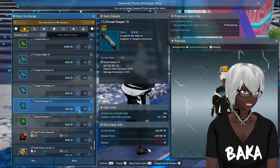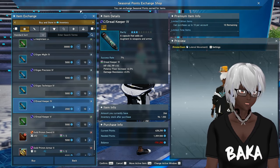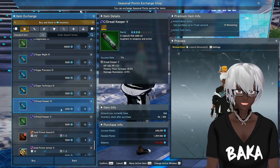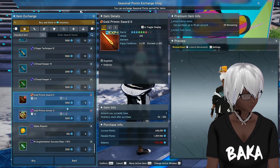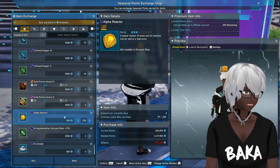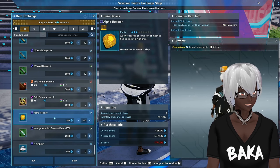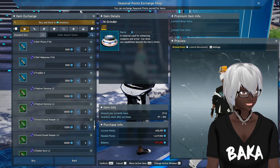Dread Keeper — I'm not sure if the 4s are still worth grabbing, but the 5s definitely are. Check the market to see if it's actually worth making Dread Keeper 4s into 5s, because sometimes the 5s are cheaper to just purchase outright and you can skip the 4s. But having both means you can upgrade if you're creating Grand Dread Keeper Alpha Reactors. It's points-for-money, and I think it's worth it if you have the extra points — though it's low on the totem pole overall.